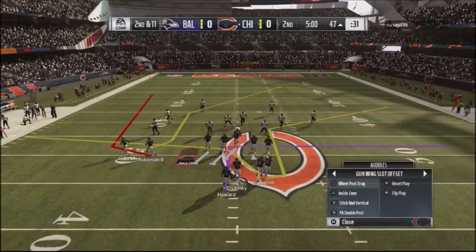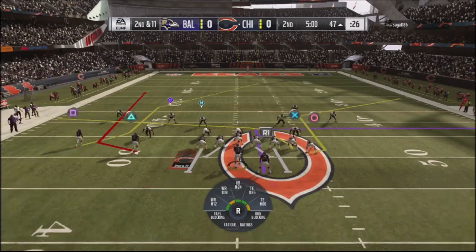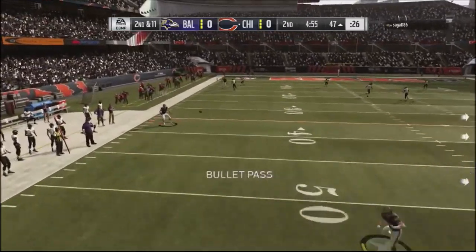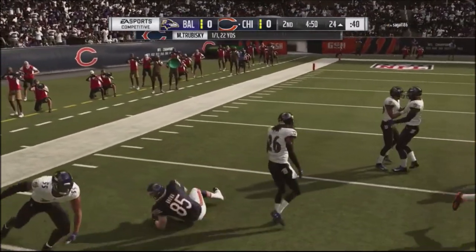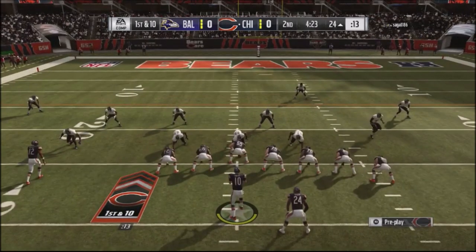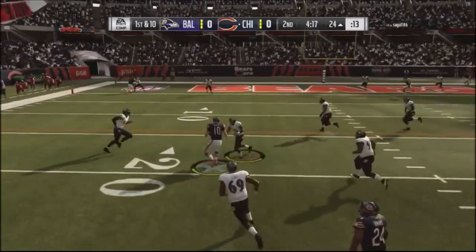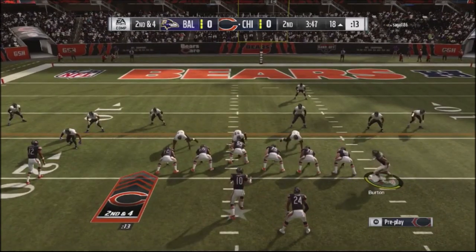He was using the Cover 4 Show 2 defense also. One thing I noticed when labbing against that defense is that the contains do take away wide receiver screens. Also, if you leave the defense in its base, routes will carry — leaving underneath routes completely naked. So unless he was making adjustments, I knew there were certain weaknesses.